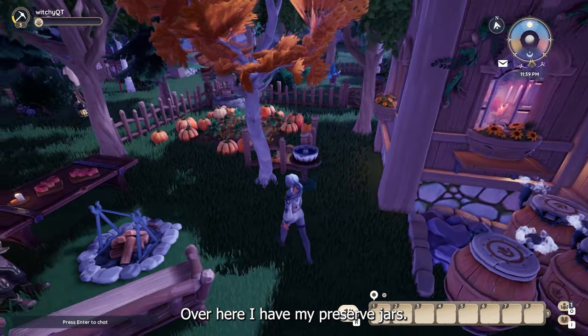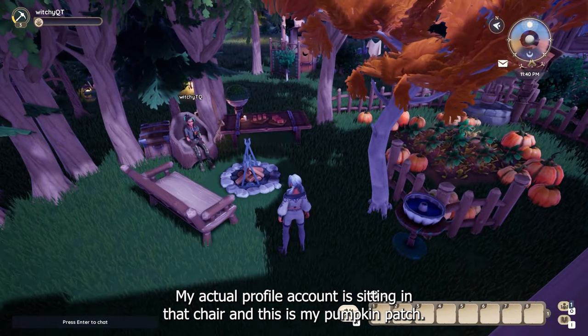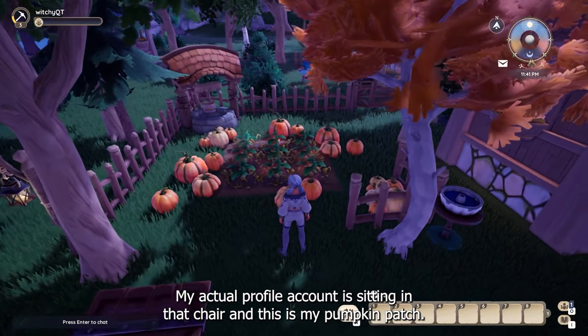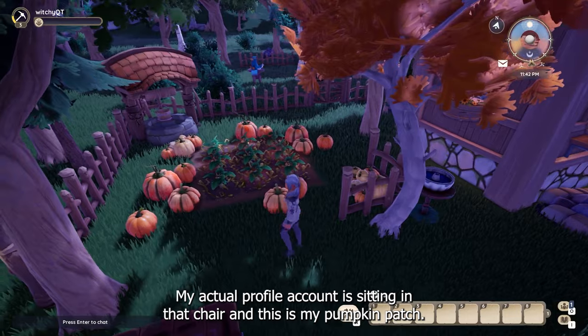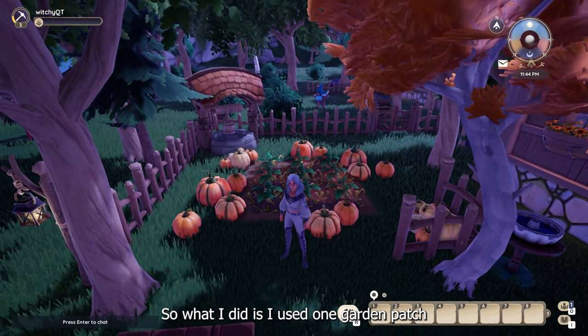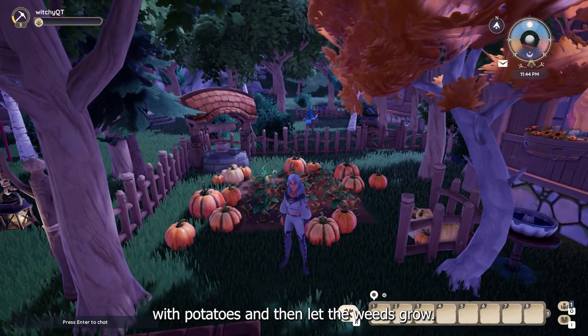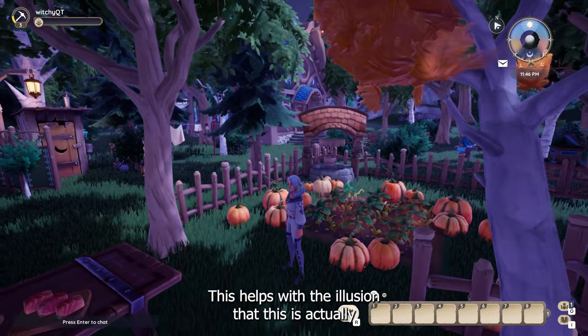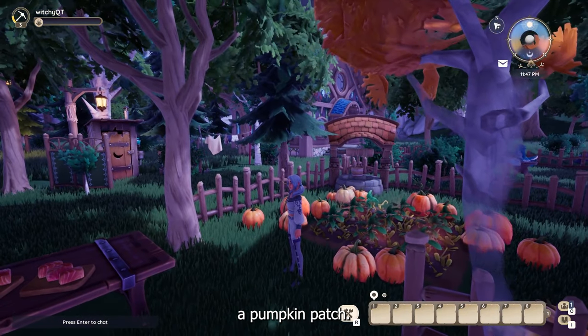Over here I have my preserve jars — my actual profile account is sitting in that chair — and this is my pumpkin patch. Pumpkins are not actually in the game, so what I did is I used one garden patch with potatoes and then let the weeds grow. This helps with the illusion that this is actually a pumpkin patch.